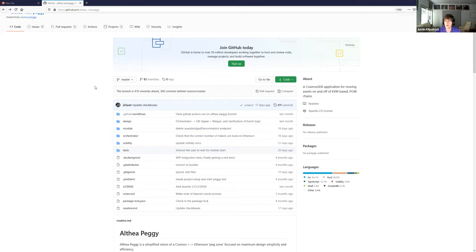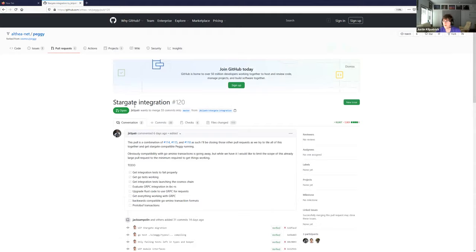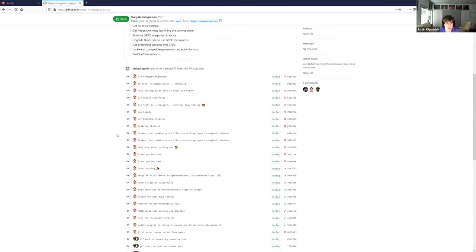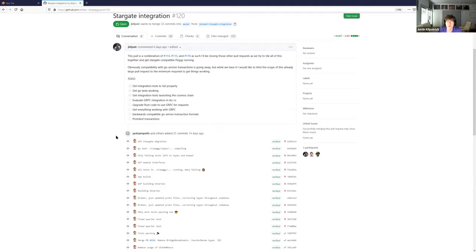We thought that this was a pretty good checkpoint, and after completing this we immediately moved to our Stargate upgrade which has a lot of work in it, specifically by Jack. Jack, I'd appreciate it if you could talk a little bit about what needs to be done to upgrade a module, because I haven't seen a lot of casual summaries. Sure — the written summaries out there have everyone kind of finding their own way to do this and writing little guides on how to do Stargate migrations.